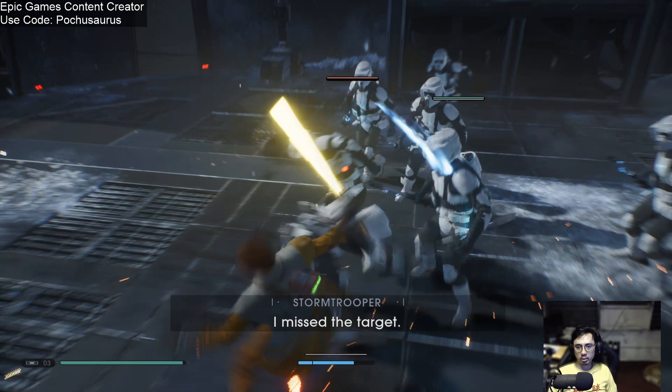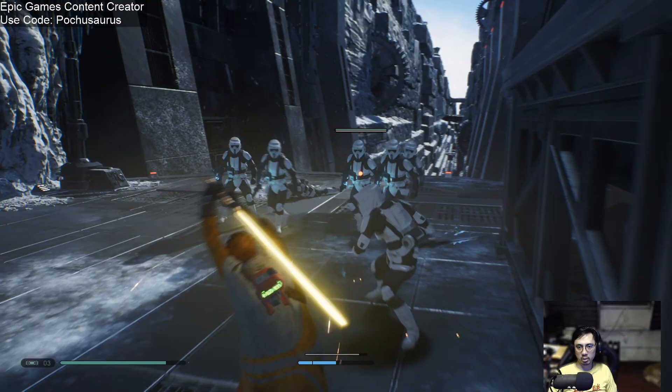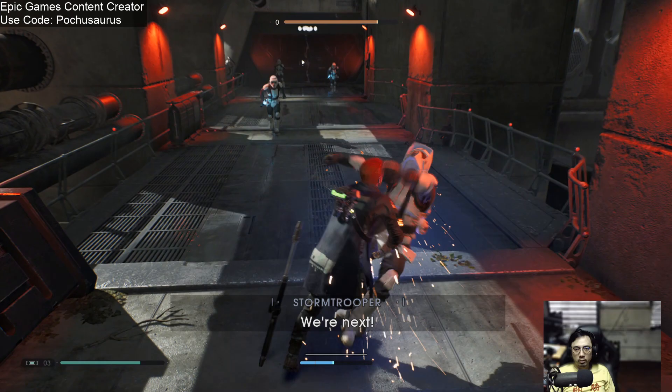As a general rule, you really want to get better at the game with your actual skill — learning the right moment to parry, having some spatial awareness, and making use of all your abilities to their full potential. But we'll talk about that in another video.